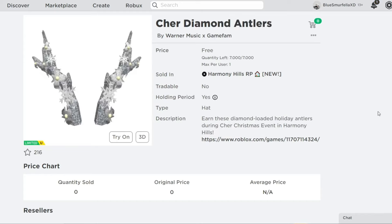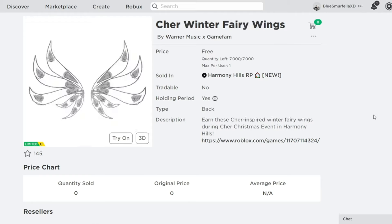Let's go ahead and try them on, starting with the crown. The crown has tons of diamonds and snowflakes. Then there are the antlers that have snowflakes, flowers, and lots of glitter and diamonds. These are such precious items.